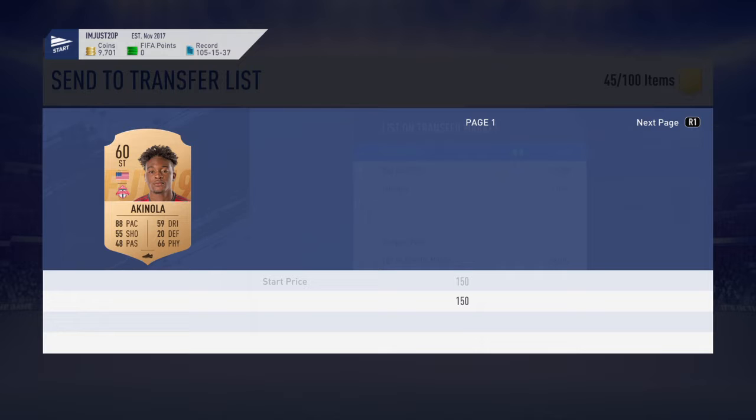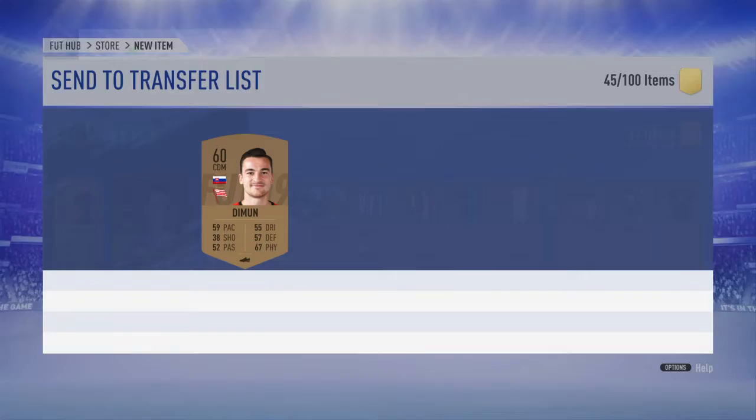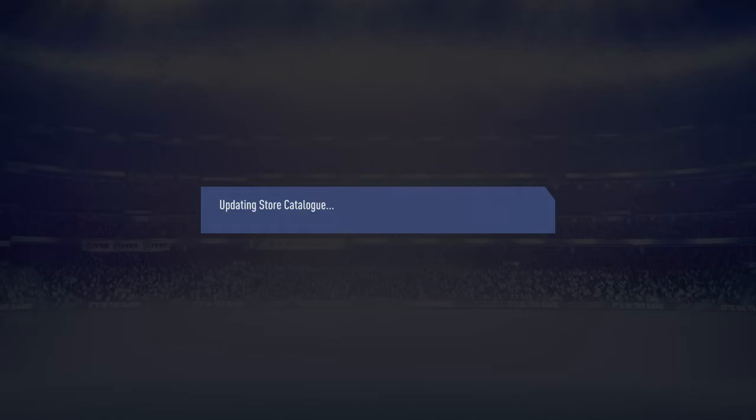We'll check this next pack as well — just do one or two more. This one's rare so he should sell. Straight away there's 200 coins, which isn't great for him, but still 200 coins. I'm going to keep him because he'll definitely go up. Say for example the MLS SBC comes out like last year with Giovinco — you're going to 100% make coins on him. You'll 100% sell for about 3, 4, 5, 6k — something like that. So it's just worth keeping.